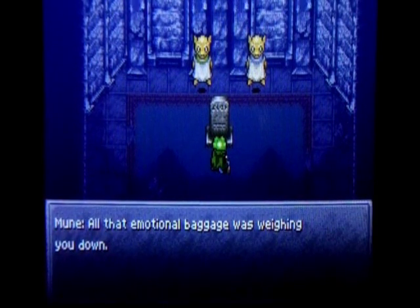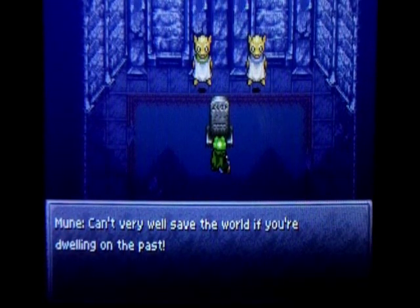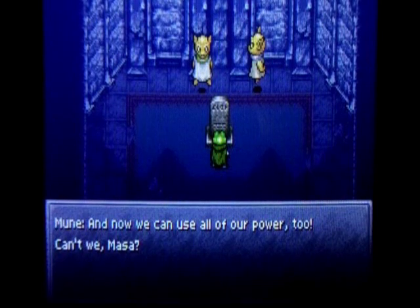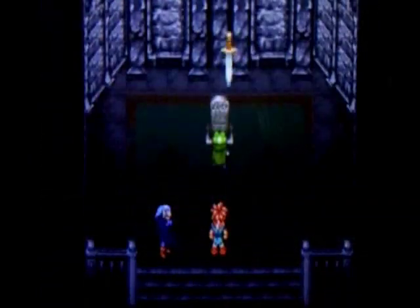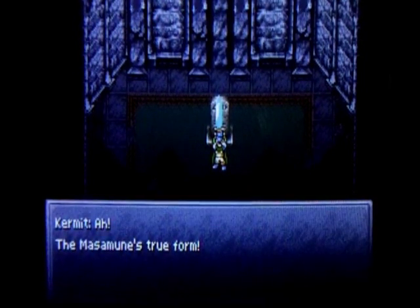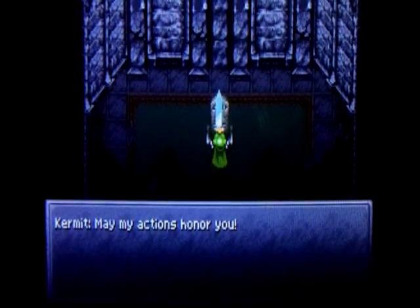All that emotional baggage was weighing you down. The hero's strength — strength of will — can't very well save the world if you're dwelling on the past. Now you're truly strong. Now we can use all of our powers — can't we, Masamune? You bet. It's pulsing with strength. The Masamune's true form — I must go now, Cyrus, but I will follow in your footsteps and see all that you had wished. May my actions honor you. Come, let us be on our way.